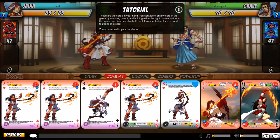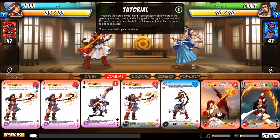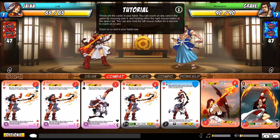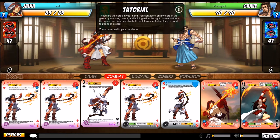These are the cards in your hand. You can zoom in on any card by mousing over it and holding either the right mouse button or the spacebar. You can also hold the left mouse button for a second to zoom in. The cards are labeled after a standard playing card deck — two of hearts, two of diamonds, three of clubs, etc. You start with all ten base character decks automatically.